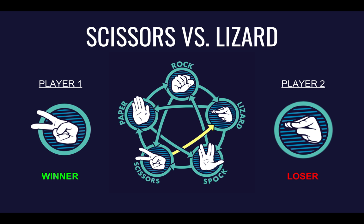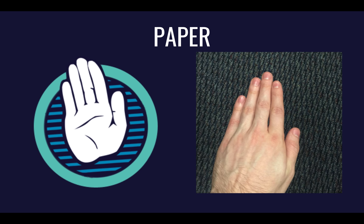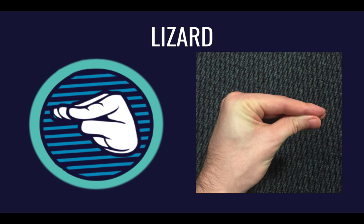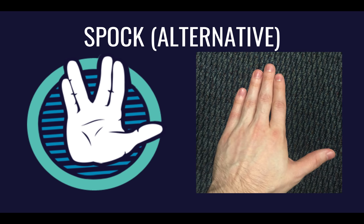To play in real life, you of course have to use your hands, so let's make sure you know how to make the right hand signs: Rock, Paper, Scissors, Lizard, Spock. Since not everyone can make the Spock sign, there's also an alternative hand sign. The alternative Spock sign is just like Paper, but with the thumb extended instead of next to the index finger.